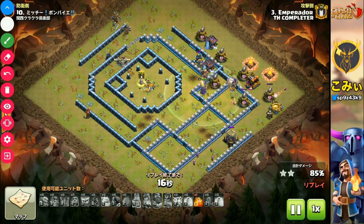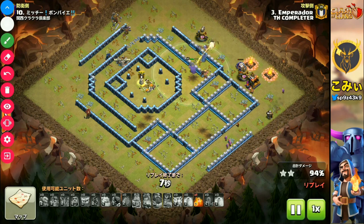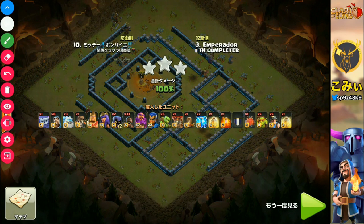The key point is: if you need to kill the air sweepers to use the balloons, I recommend you to avoid the balloon strategy. I want you to choose the hog rider attack like that. You can choose between two attack paths when you use the lightning spells — one is the lava hound and balloon, the other is the hog rider.